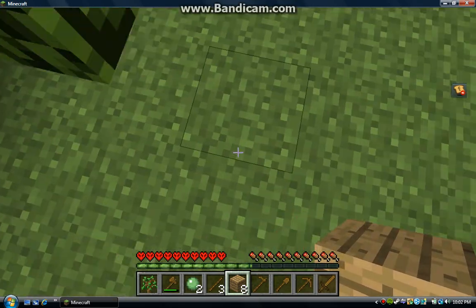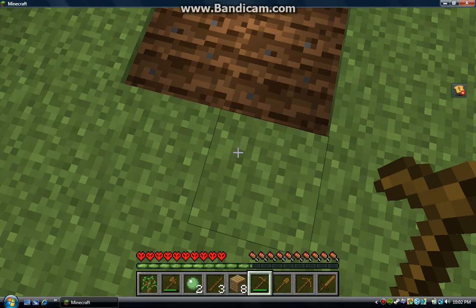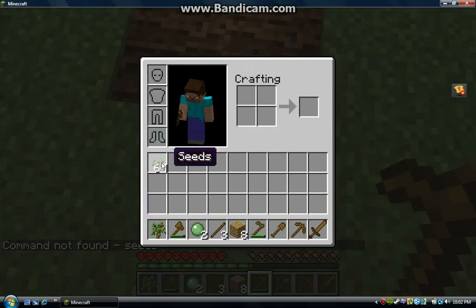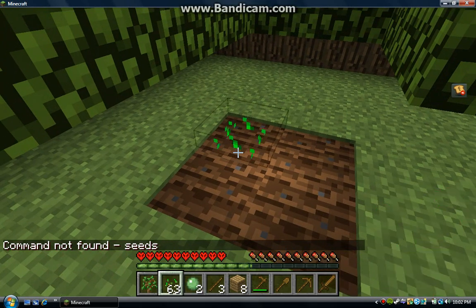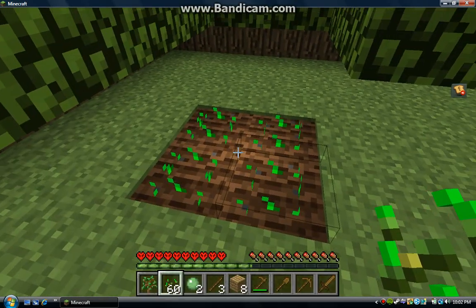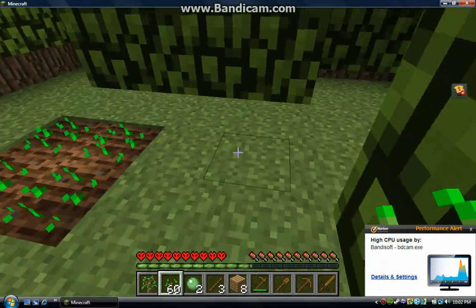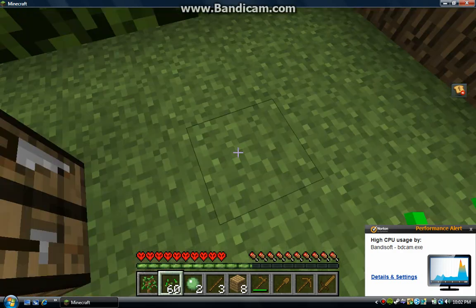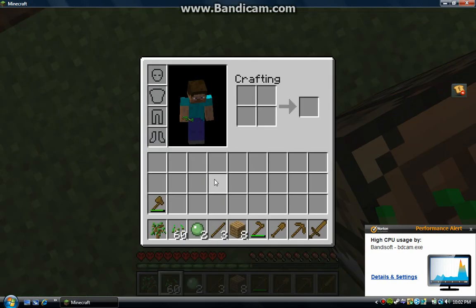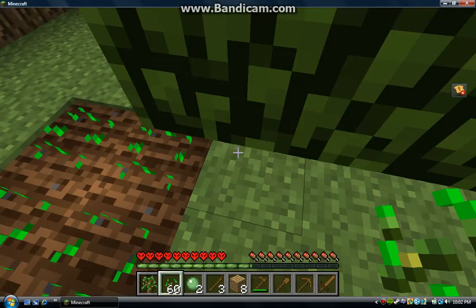I'll show you what the other things you do with tools. With hoes, you can do farming, but you need seeds to do that. That's what seeds do — they grow up into wheat. And you can plant pumpkin seeds and also melon seeds. To get pumpkin seeds, you need to find a pumpkin on a default map, put it in your crafting grid, and it will pop up some pumpkin seeds.